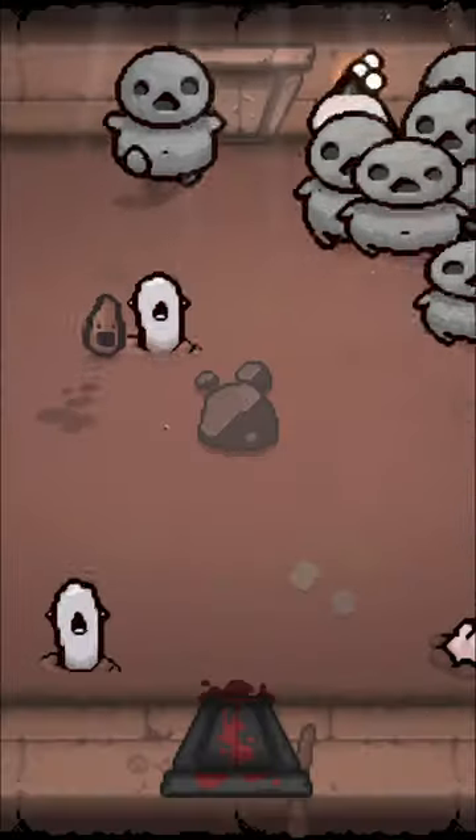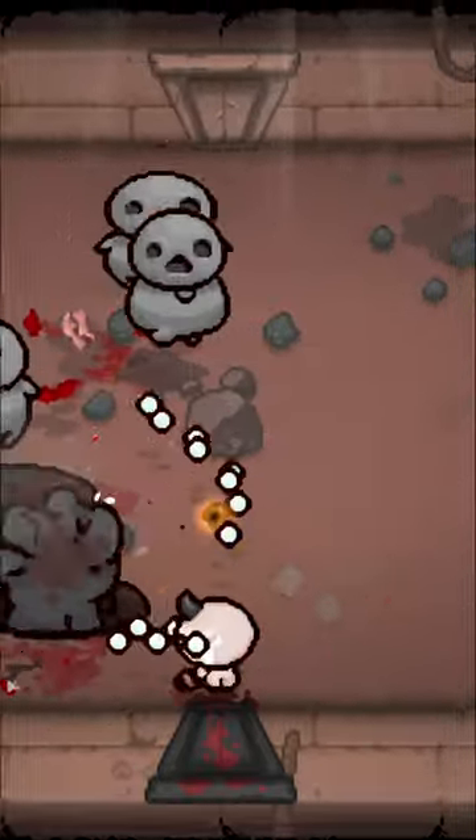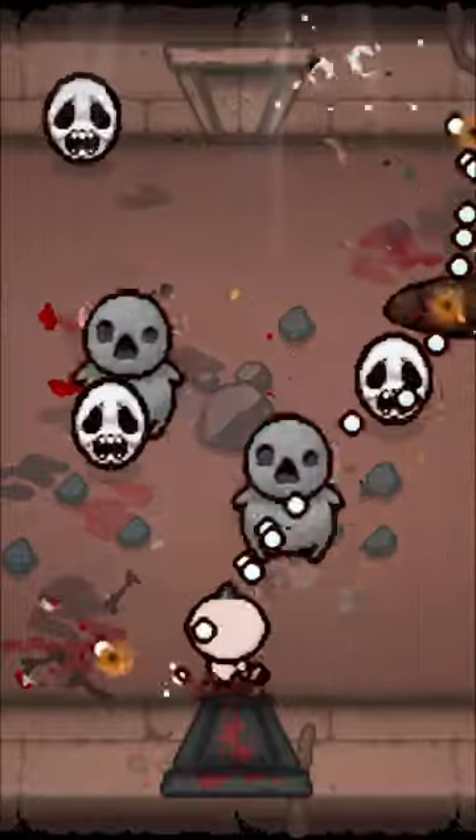And finally, number 5: the item Little Horn, which has a chance to spawn Bighorn's hands through your tears, can grab invulnerable enemies like Stonies and even Death Heads.